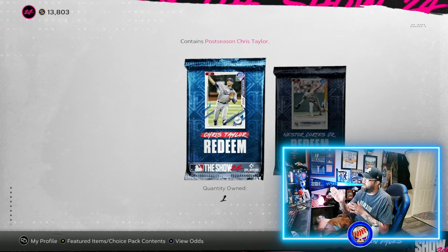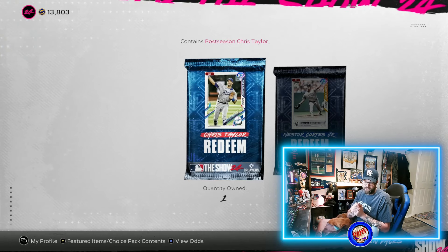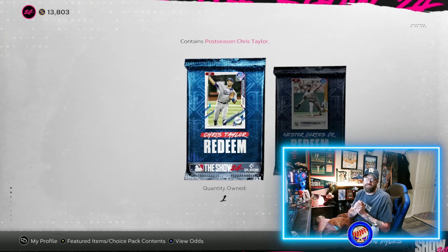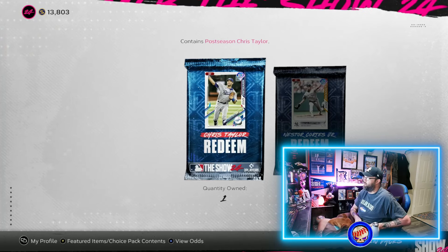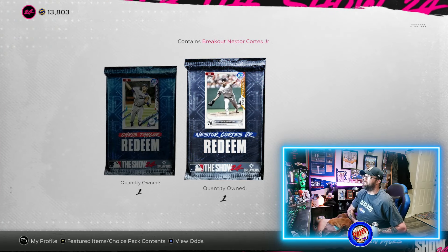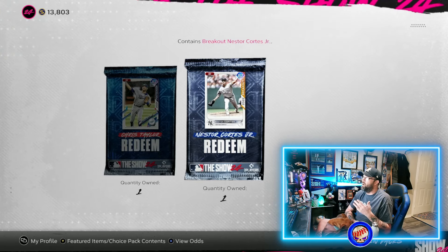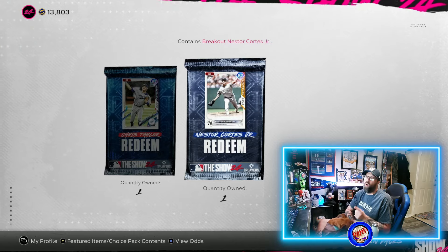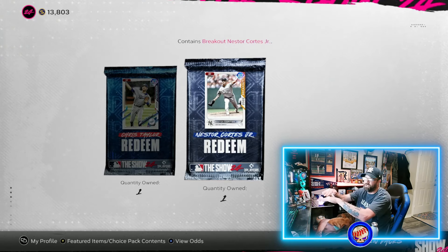The first one, for the Dodgers Chris Taylor card, is going to be OOH Dodgers — O-O-H Dodgers, like 'Oh Dodgers.' That's the one for the Chris Taylor. Now for the Nestor Cortez 87 overall diamond — hey, two free diamonds towards the collection in season one, that's awesome — the Nestor Cortez code is OOH Yankees, O-O-H Yankees.